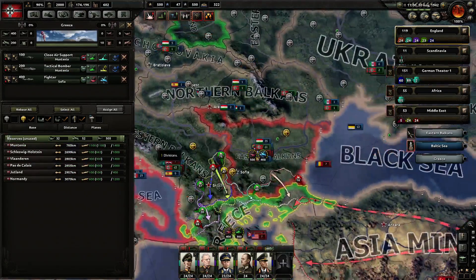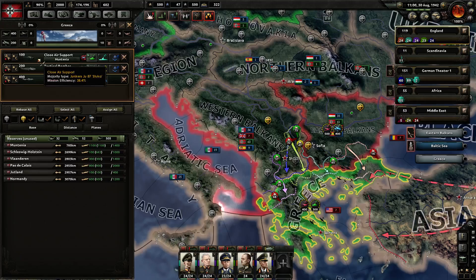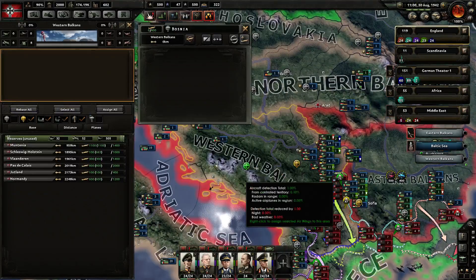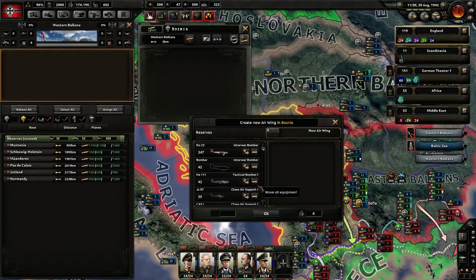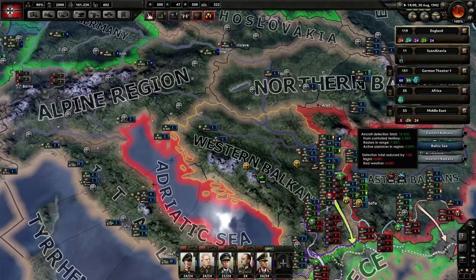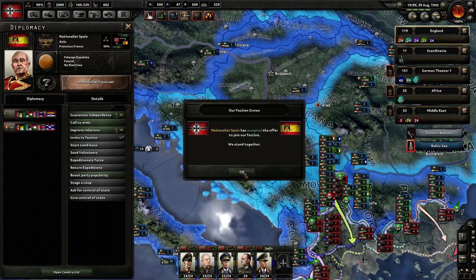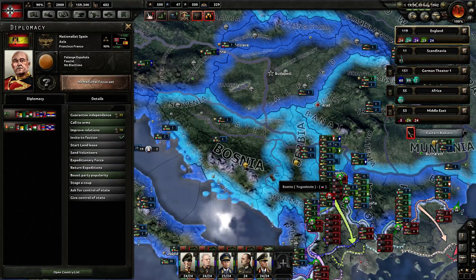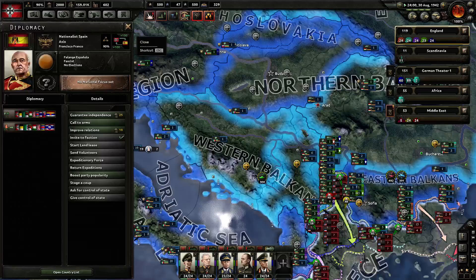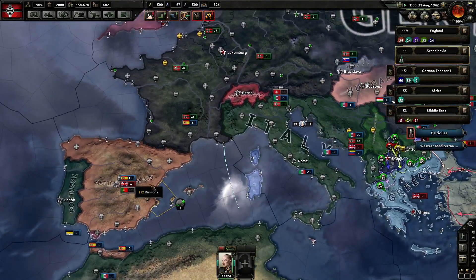Down here we also need something. Let's actually get these guys up to the eastern Balkans - just kind of need something there as well. We have all of these bombers, so let's just have them do some support at least. We can invite Spain to our faction. Let's just do that - call them to arms. They will not accept. Okay, not nice.